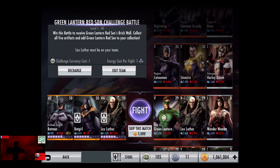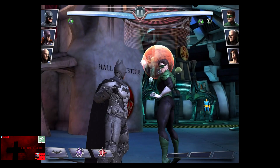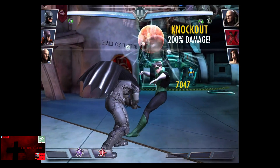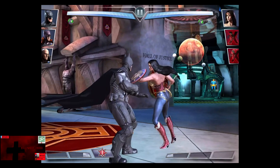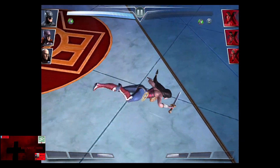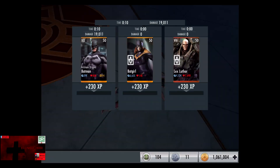In the fifth matchup we have New 52 Green Lantern, Lex Luthor, and Wonder Woman. Bronze cards gain a level of 29, skip the match is now 5,000 credits. Green Lantern is knocked out, we do get the 200% there. Lex Luthor takes the Explosive Batarang, barely missed the 200%. And Wonder Woman is knocked out for the victory in the fifth fight, as we are now 4 for 15. 230 XP, 480 credits.